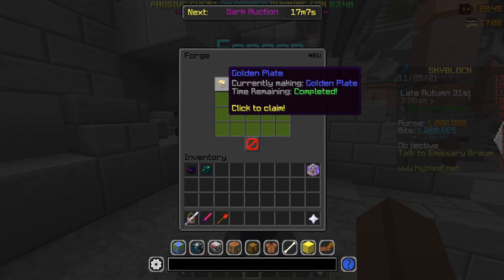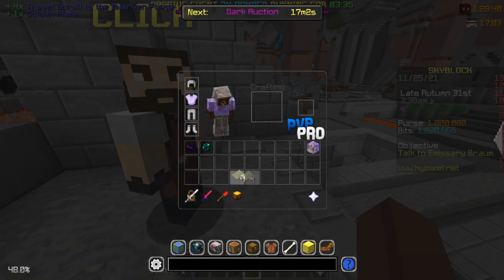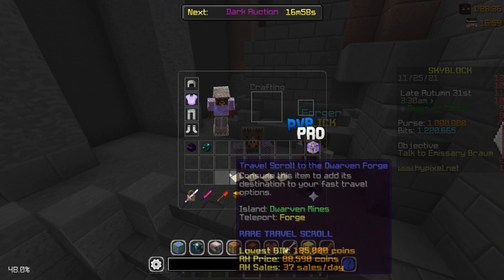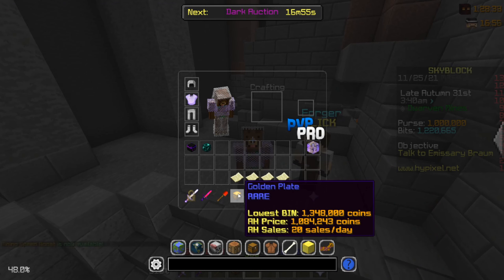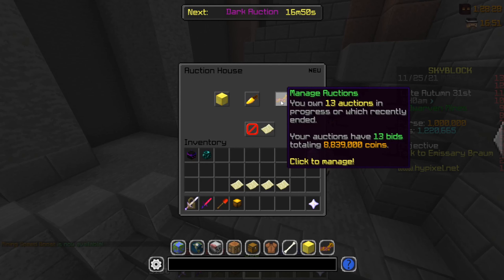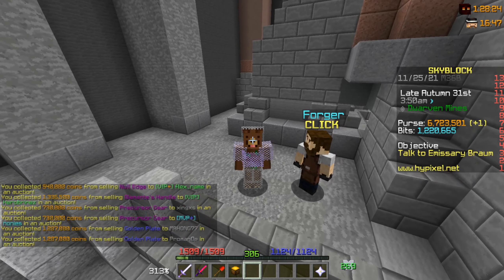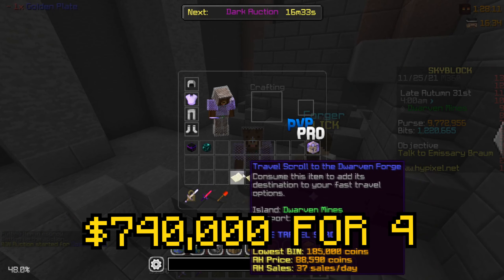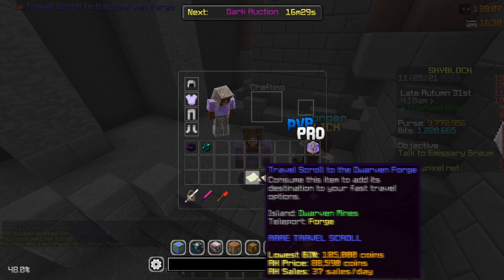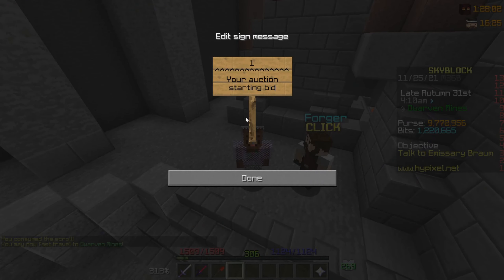It's the next day now and our golden plate and the travel scrolls have been finished. Let's see if the prices are still good — it does look like we can sell these for 185 each, and this one for only 1.35 million, which means we barely broke even, if at all. But these travel scrolls being worth 185 each is pretty amazing. I'm gonna quickly claim one for myself and sell the rest.